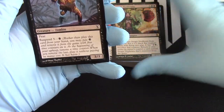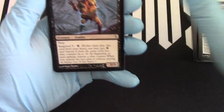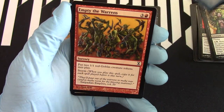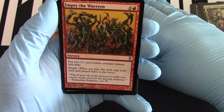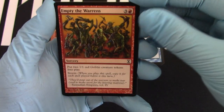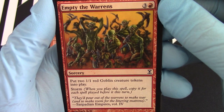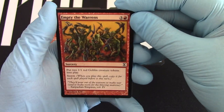We got a Corpulent Corpse. Another Cancel. Empty the Warrens — yeah, there you go. That Storm ability. And it's red. You know you're going to be going for it.